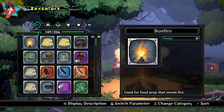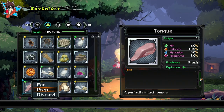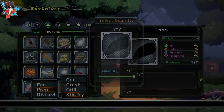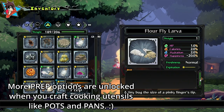Tip number nine: prep your food. One thing that can easily be missed in Monster Menu is the ability to prep ingredients, which can be found by selecting an ingredient in the inventory menu. This often-forgotten option has its uses. Not only does it lengthen the ingredient's current freshness, but it can also add buffs and at times debuffs into it depending on what option you choose — of which there are four: cut, crush, grill, and stir fry.